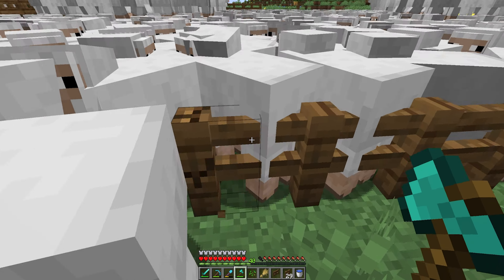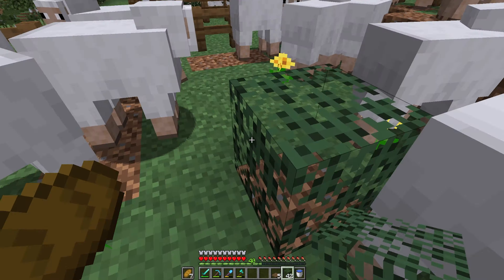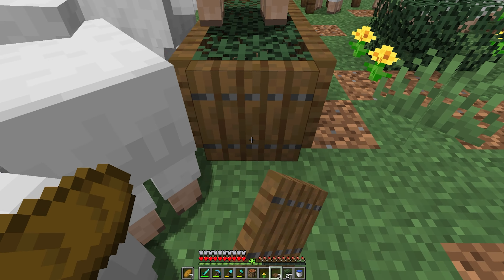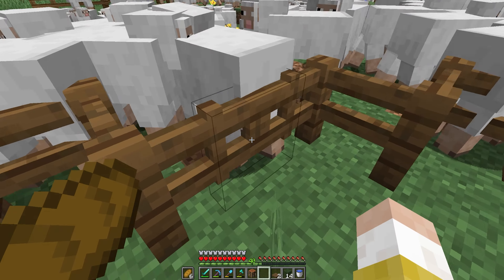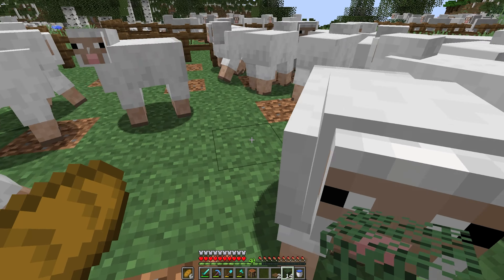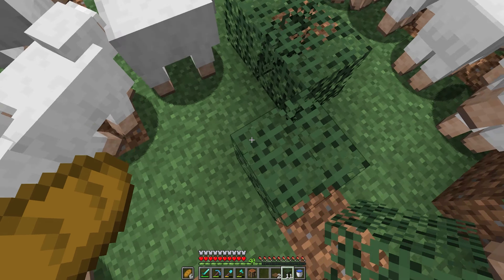At this point I'm kind of fully committed to the bit, so I'm gonna decorate these pens the same way we decorated our original pens — chuck in some bushes around for them to chomp on and put in a little water trough as well. We can repeat a similar thing for the other pens, and that now brings us to our biggest pen, which I'll continue some of the same decorating around.